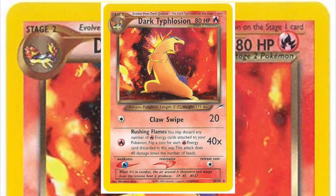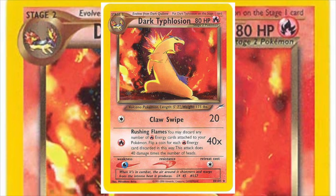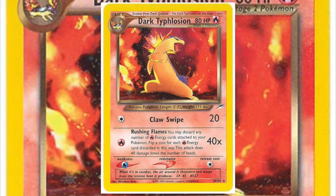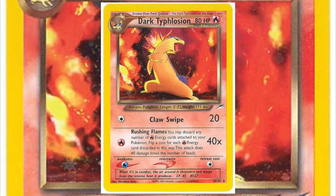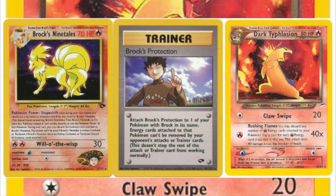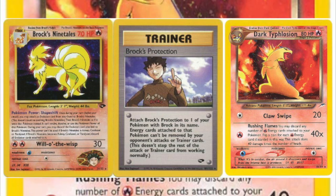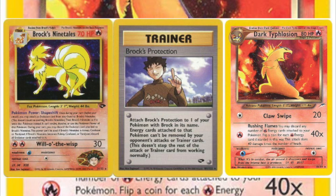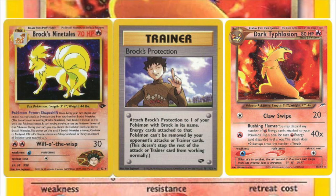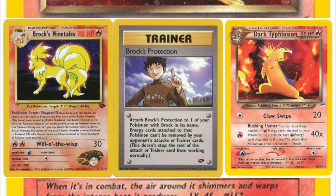Moving on to Neo Destiny's Dark Typhlosion. Strangely, there was a Dark Typhlosion and a Dark Feraligatr, but no Dark Meganium. As the star of its own deck or as a support card in a Fire Deck, this card is not that great. Where it does shine is in base-Neo shapeshift builds where you use Brock's Ninetales to transform into various evolution cards depending on how you need to hit your opponent's weaknesses. Dark Typhlosion is a little bulky as a Stage 2 and can attack for colorless energy, making it a great splash addition to that deck.